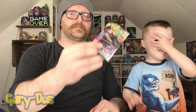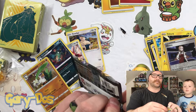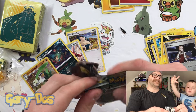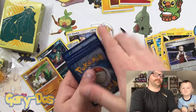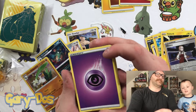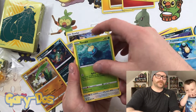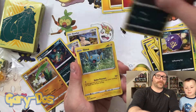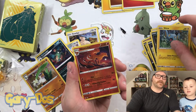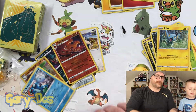Moving on to the next pack — he's got his eyes closed for the Rillaboom. Grookey Gang! Make sure you comment below: are you Team Sobble, Team Scorbunny, or Team Grookey? We're all about Grookey Gang. I'm Sobble Team. Sobble's always crying! Psychic Energy, Medicham, Morgrem, Palpitoad, Surskit, Stufful, Koffing, Impidimp — excited about having Impidimp in here — Shinx, Reverse Holo Ninetales, and Seismitoad for the rare.